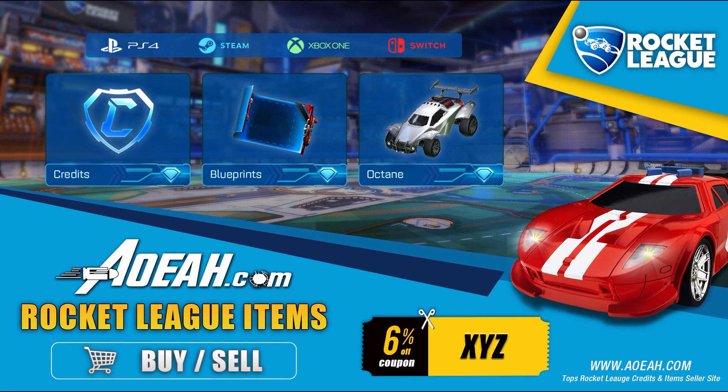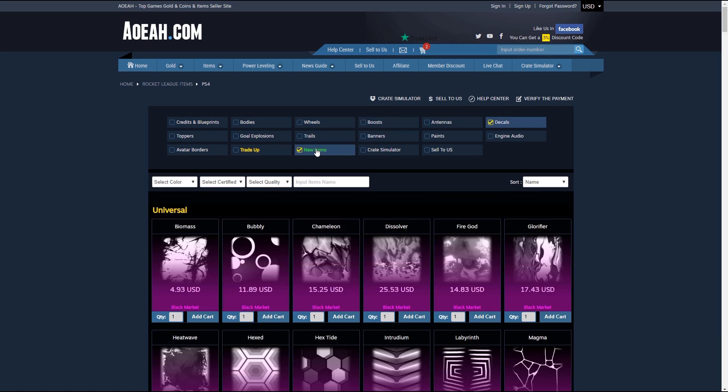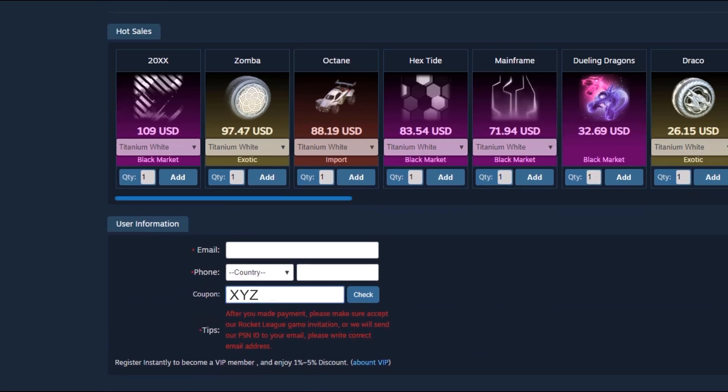Hey guys, just before this video starts, if any of you guys are looking to buy or sell any cheap Rocket League credits, blueprints, items — basically anything you want — AOEAH is a third-party website that buys and sells Rocket League items. If you want to check it out, use the link in the description and use CodeXYZ on your checkout for 6% off your order.